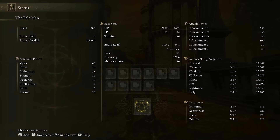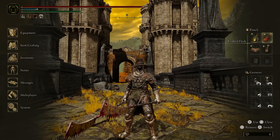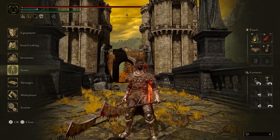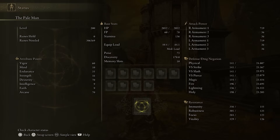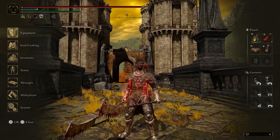We have 70 arcane and 70 dexterity — that's how we get all the damage. We have 60 vigor and 35 endurance, nothing too special about that. Because these weapons are blood, all the damage is physical, so we also have a little bit of exalted flesh. If we take a look at the damage not taking bleed into account, we do 719 damage which is respectable. It's good, not great but good. The blood of course makes it great.